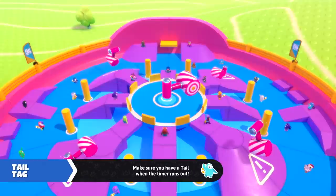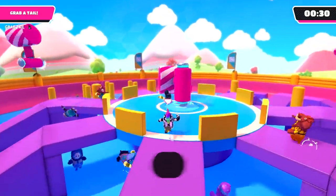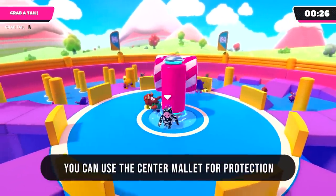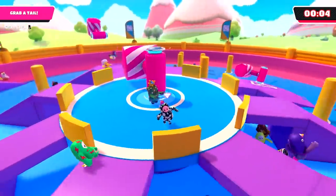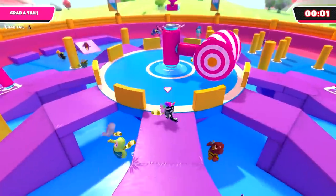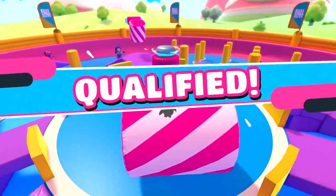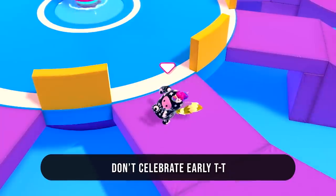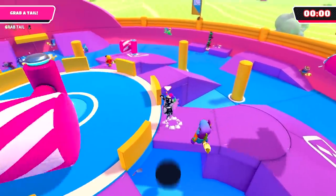Now let's talk survivor levels, first of which is Tail Tag. Running in and out of the central area with the giant mallet is a really good way to keep your tail safe. Even if someone steals your tail it's difficult for them to get out safely, so you have a good chance of getting it back.